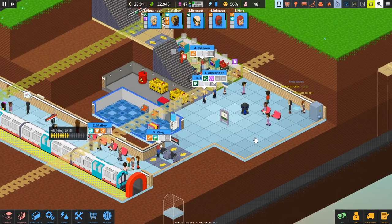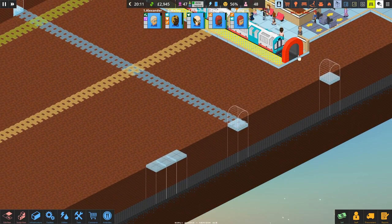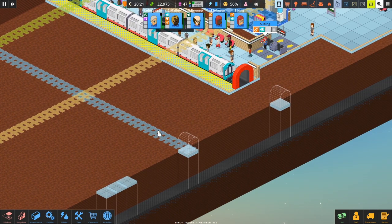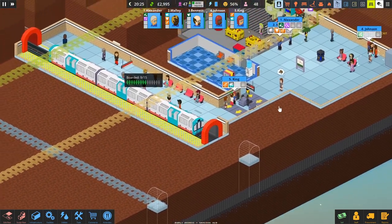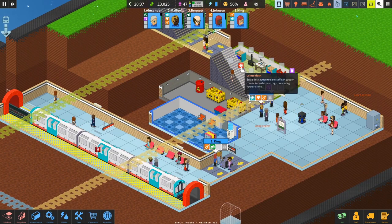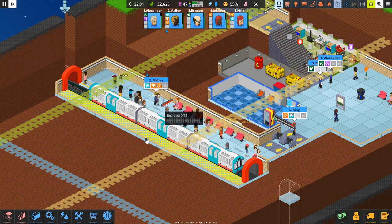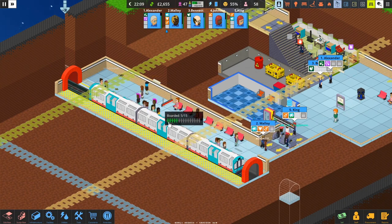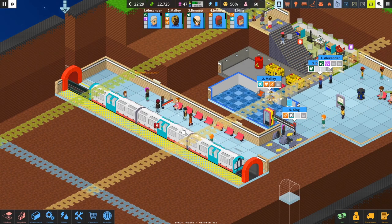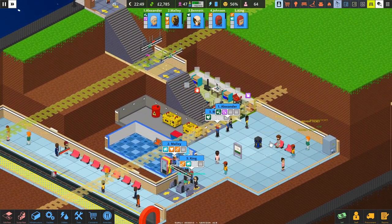We'll need some seats in better places. I want to leave this bit free because I'm thinking of having a corridor that goes over the top of the train lines via stairs, linking back up to the ticket office, then back down over here — rather than having loads of separate ticket offices, which is very inefficient and a bad use of staff. It's getting towards night time — they'll all leave at 11pm, so hopefully they'll all get on board the train and leave before that happens.